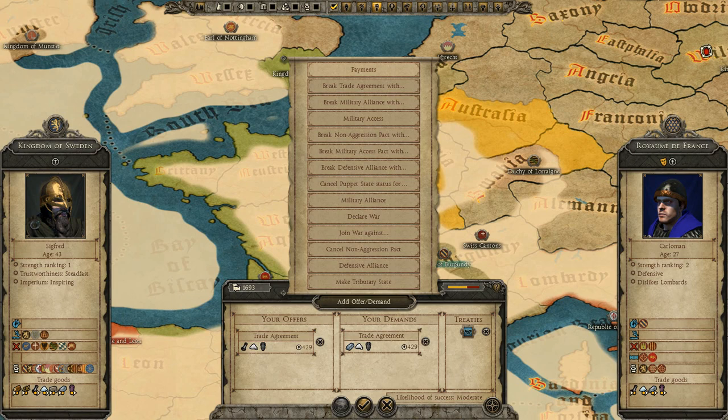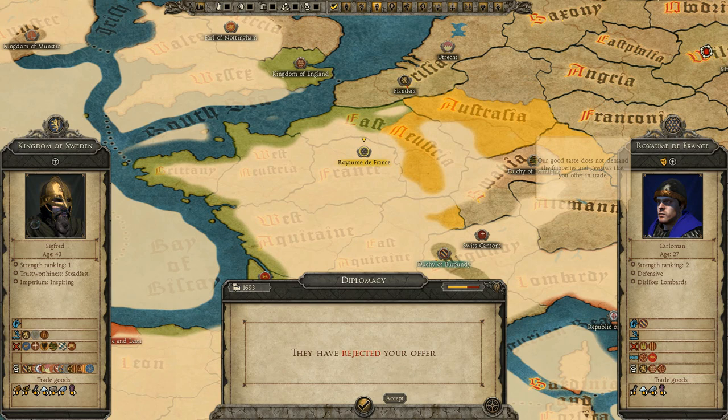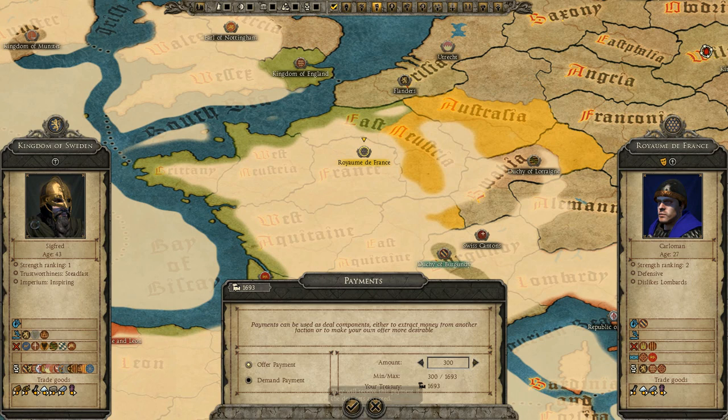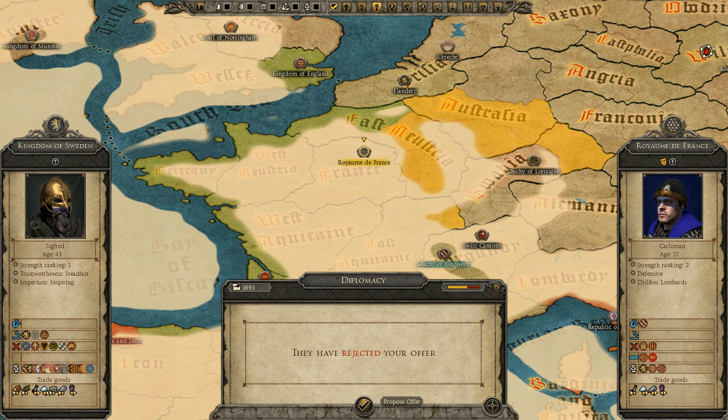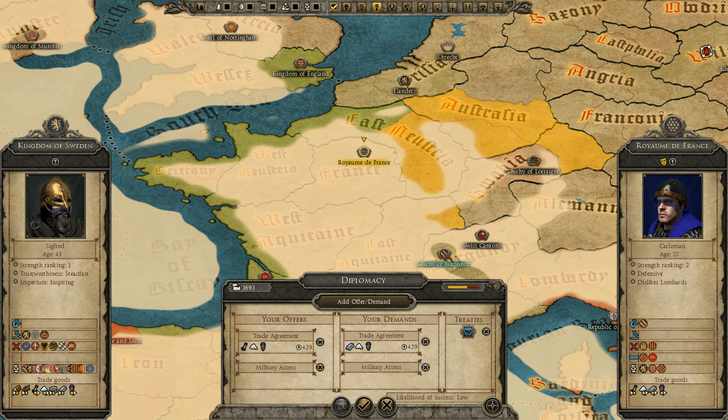We still have a non-aggression with France, which is good. Let's see if we can get... I don't want to give them all my money. Let's try 900. Really? Alright, I'll give you all my money and see if you'll take that. Still no. Really? Defensive alliance? Military access? With a trade agreement? No, that's low. France, France, France. The Swiss are at war with Lithuania, otherwise I would try to trade with them.